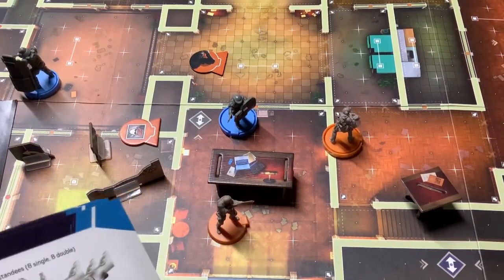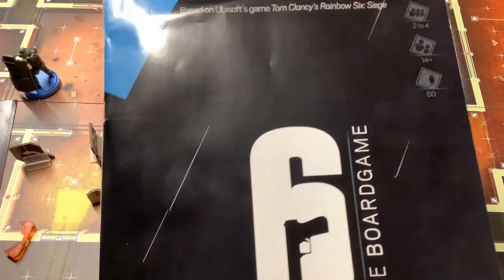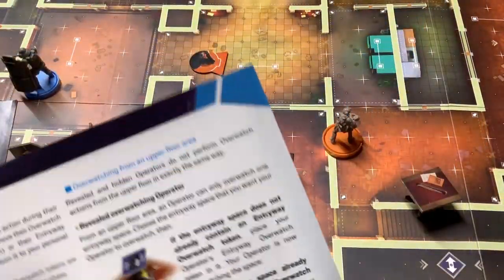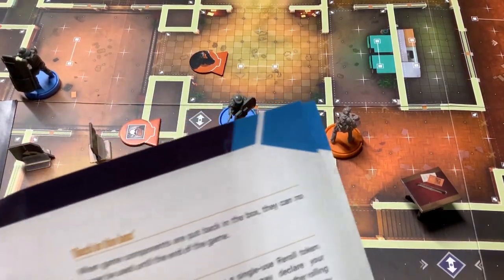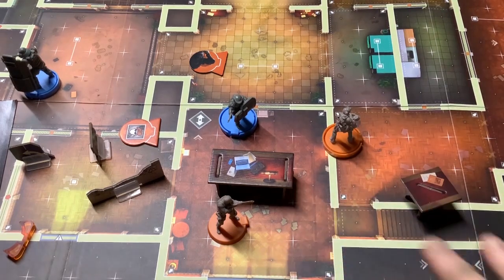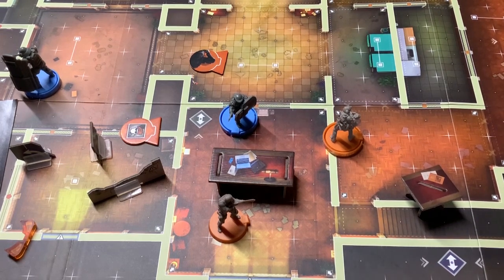Alright, that's a lot to take in! We're going to pause here and break this into two parts, since there's still a lot to cover. We went over the basics of movement, barricades, and hidden operators. Next time we'll go through overwatch in more depth, along with tactical actions, destroy actions, and how the different gadgets work. Come back for part two if you want to see the rest — this is already almost an hour-long video.